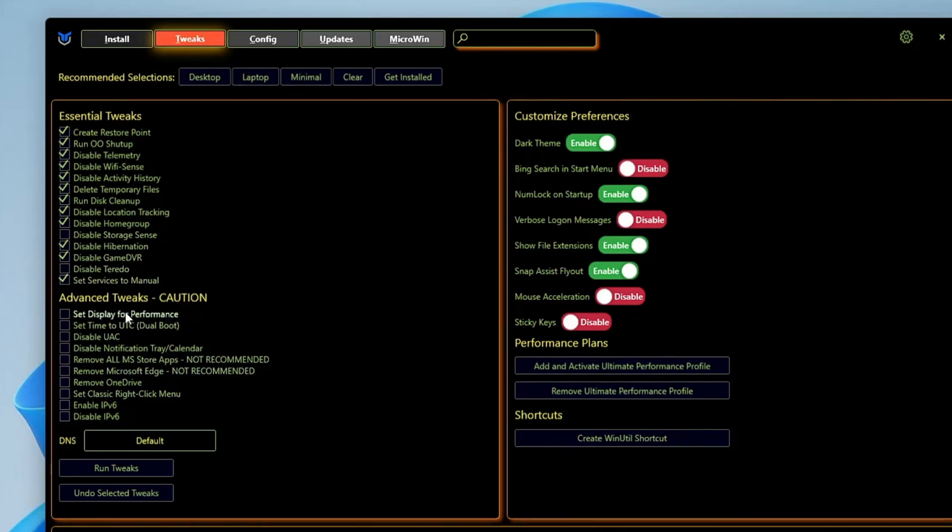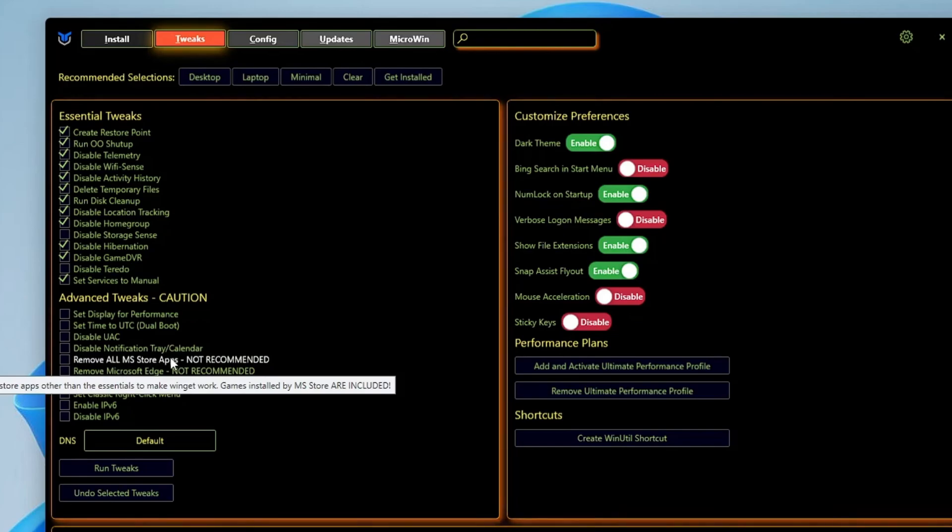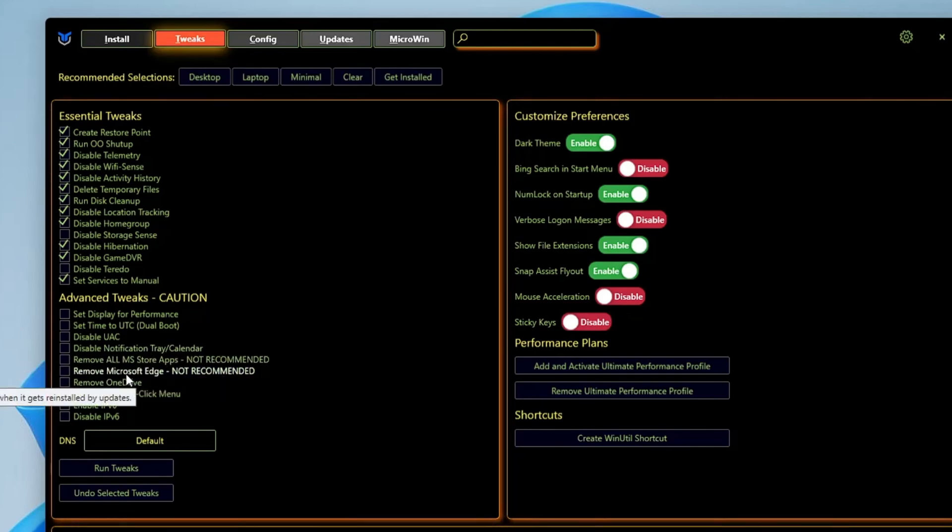Now in the advanced tweak, I won't recommend you to touch the top four options. Keep them unchecked unless you're sure what exactly they do. Then you have more options like Remove All MSN Store Applications — that's not recommended. Then you have Microsoft Edge — if you want to remove it like me, you can check this option. Then classic right-click context menu — you can check this option. Then you have Disable IP Version 6 — I would disable it.